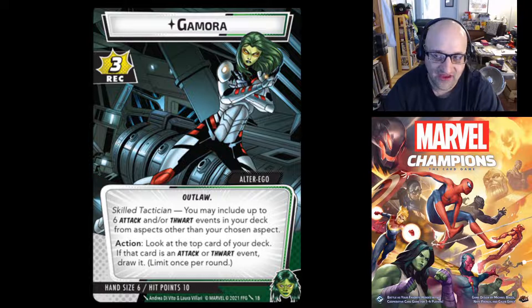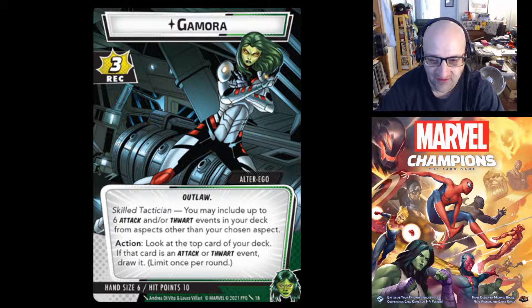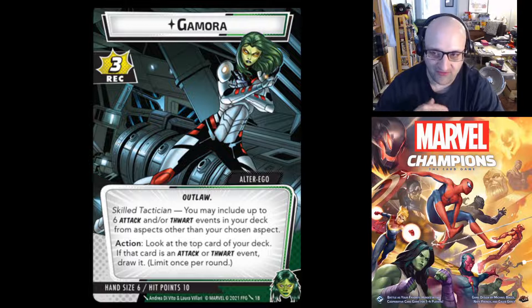So Gamora can not only go outside of her aspect — basically dual aspect — she can actually pull attack and/or thwart cards from pretty much all the aspects. So if you're playing Aggression, you can use thwart or attack cards from Leadership, Protection, and Justice. Justice has a lot of really good thwart cards, so you can basically build an Aggression Gamora with all the best thwart cards from the Justice aspect. That is huge.